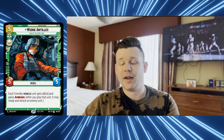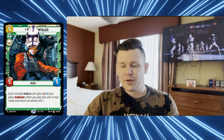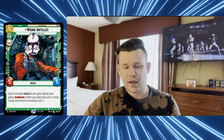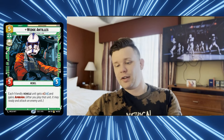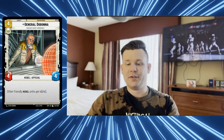Wedge Antilles is a five-five-five rebel - lots of fives. Each friendly vehicle gets plus one plus one and gains ambush - after you play that unit it may ready and attack an enemy unit. There are about 15 space units and three or four more ground vehicles in the deck, so nearly half your units get buffed by Wedge. Think of him as a five-five that becomes six-six when you have one other vehicle, then seven-seven with another, giving that anthem across the board.